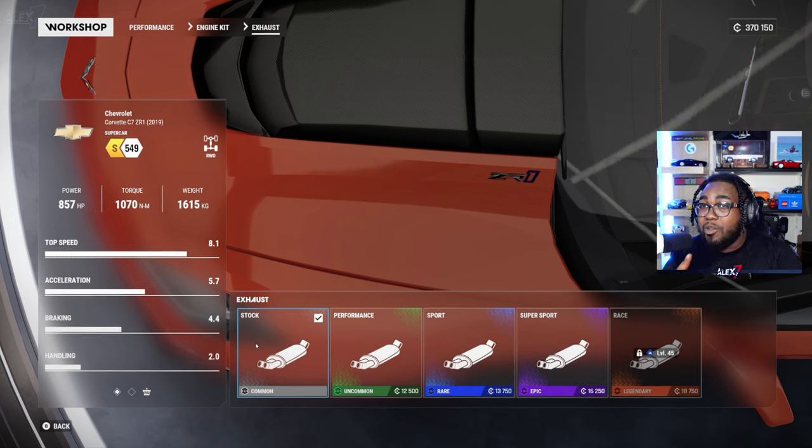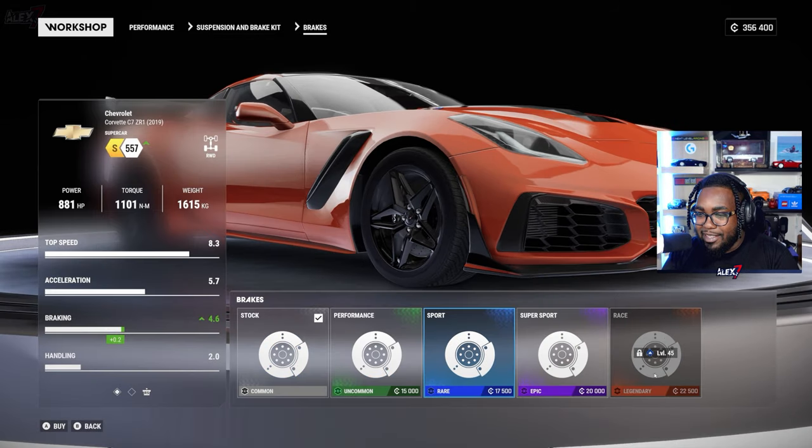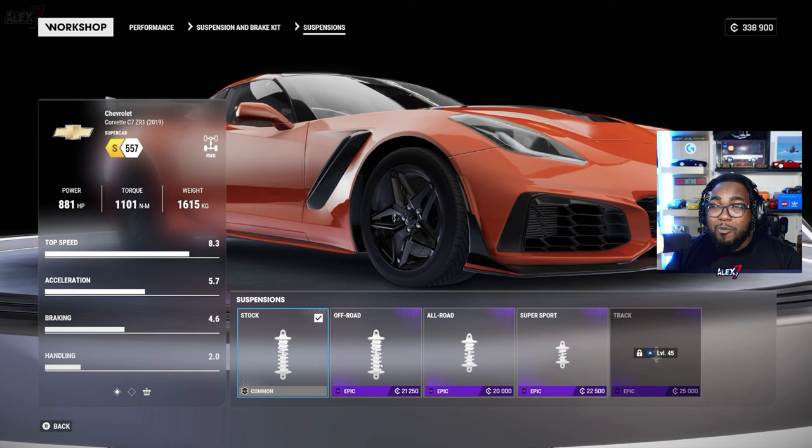Next you have exhaust — and changing your exhaust actually changes the sound of the vehicle, which is very nice to hear. Moving on, you have brake packages: upgrading your brakes gets you better brakes. The unlock level seems the same for each upgrade tier: stock, performance, sport, super sport, and race. You also have suspensions, which is a cool thing — moving over you can see it changes the vehicle height. Options include stock, off-road, all-road, super sport, and track.